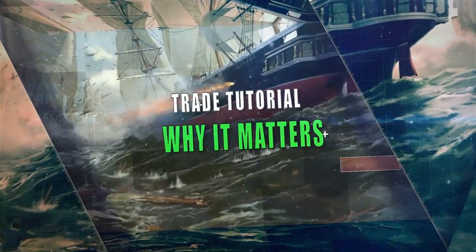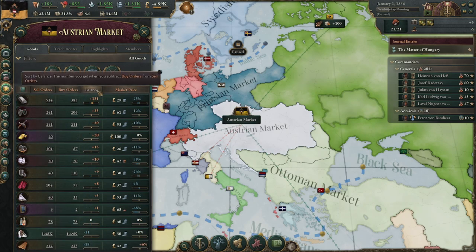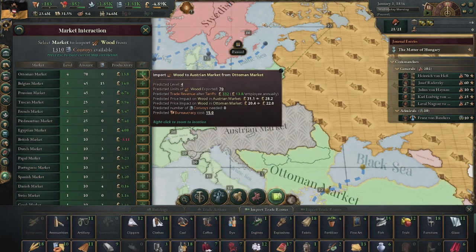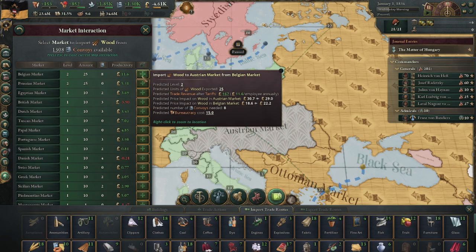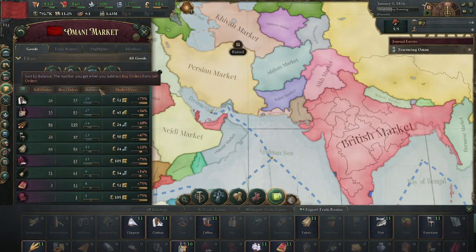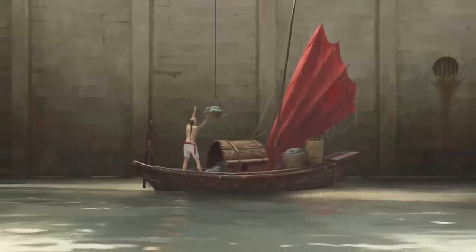The most important reason to trade is that it allows you to quickly gain access to resources you need without making them yourself. All you have to do is wait for the trade level to go up and you will get access to a ton of hopefully cheap goods. There will not always be routes available to you, especially at the beginning of the game or if you're a really small country, but you can maneuver around this. Trade grows your economy quicker than anything else.